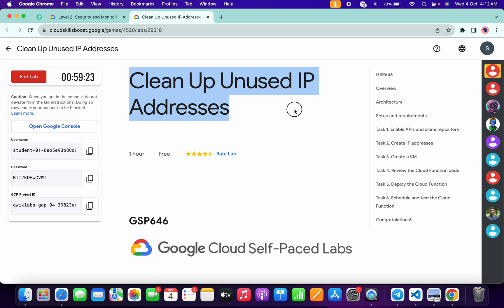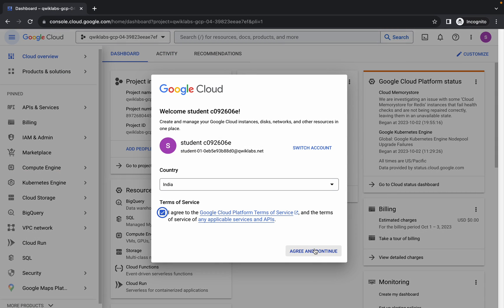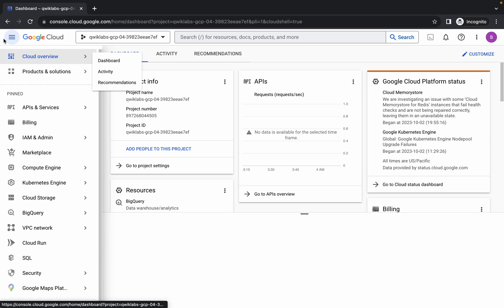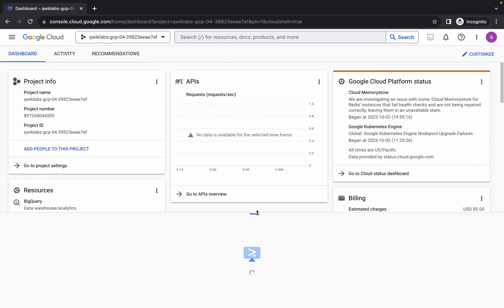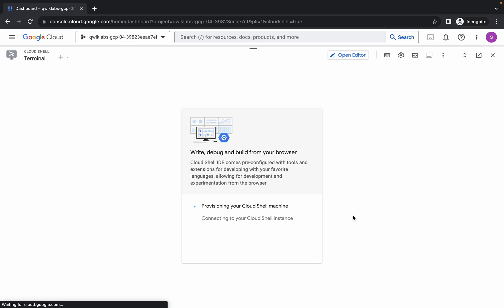Hello guys, welcome back to the channel. First of all, just let me log into your credentials. Come back over here, click on the checkbox, then click on the second option and continue. Now just let me wait and activate your Cloud Shell — it will take a couple of seconds. Click on continue.